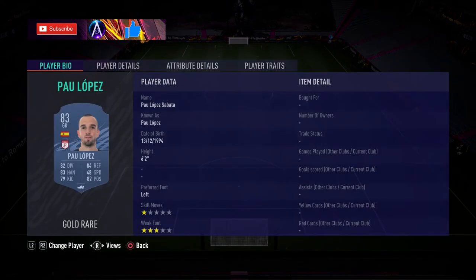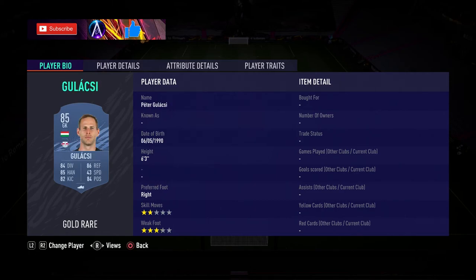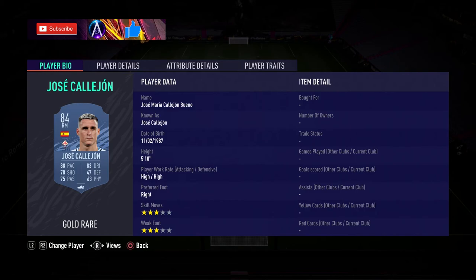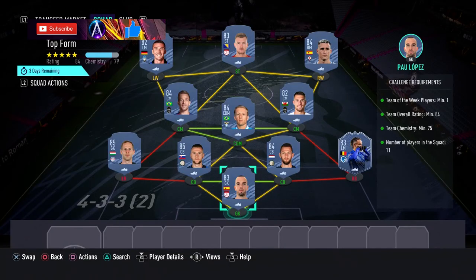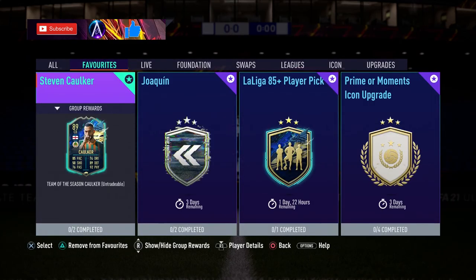Let's go through all the player names. We have Paul Lopez, Bongonda or any 83-rated in-form, Devri, Skriniar, Gulashi, Lukasieva, Ramsey, Artur or Arthur, Jose Calajon, Dzeko, and Gussen. That is top form done, and that is Stephen Kulka done.